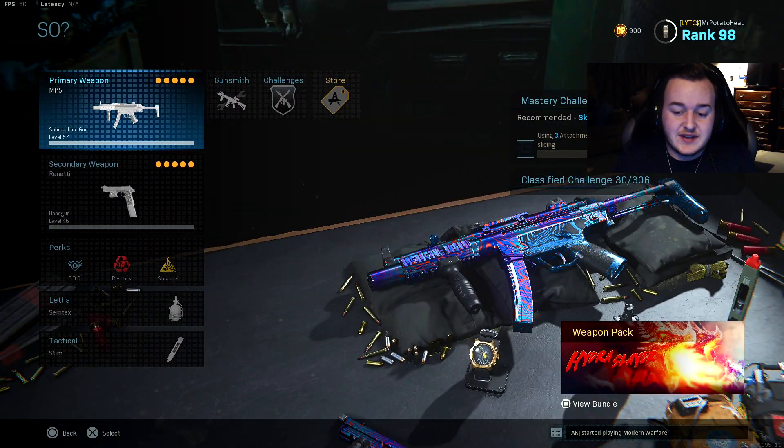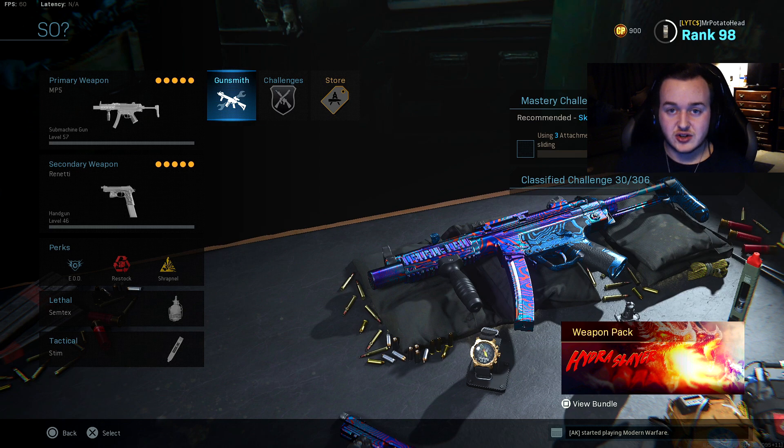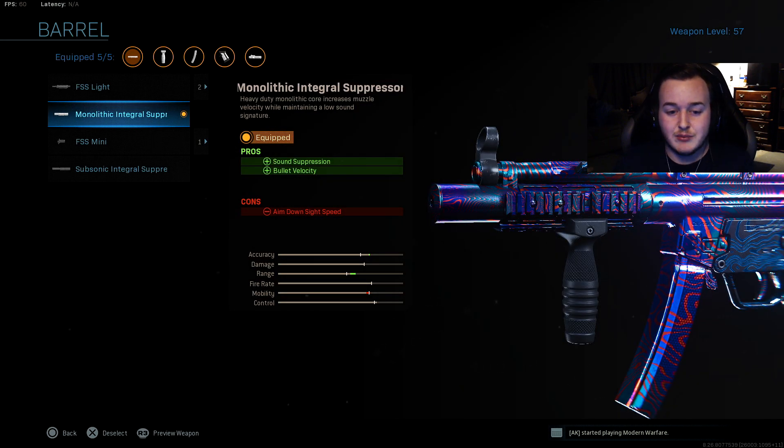Next is going to be the MP5. This is like the class I use when I need to try hard and just drop a lot of kills or clutch up in a game. I'm going to pull the MP5 out and we're going to be running the monolithic integral suppressor, which gives us sound suppression and bullet velocity. The monolithic suppressor is built into this weapon, so it also gives us damage at range. Bullet velocity means the bullets travel faster before dropping off, so you technically get a faster time to kill.